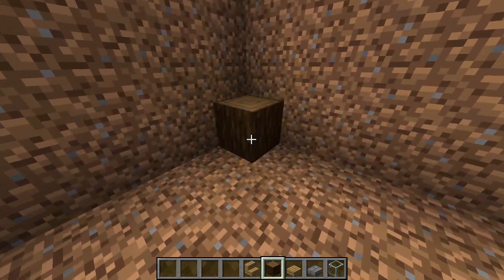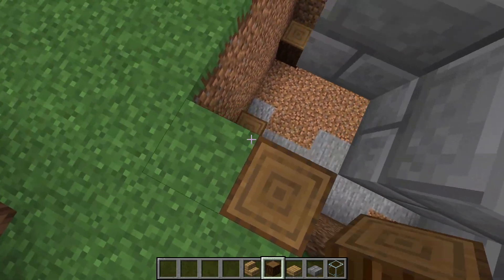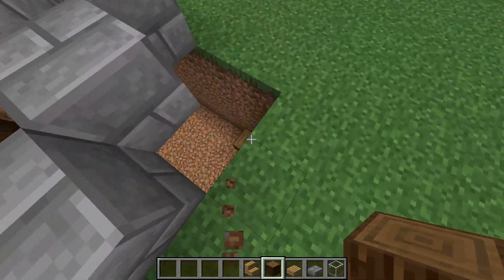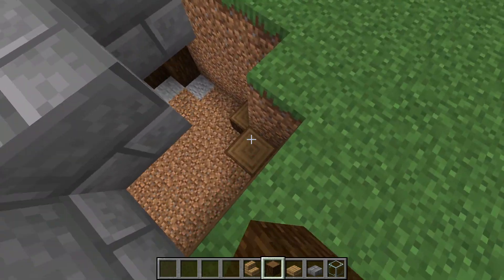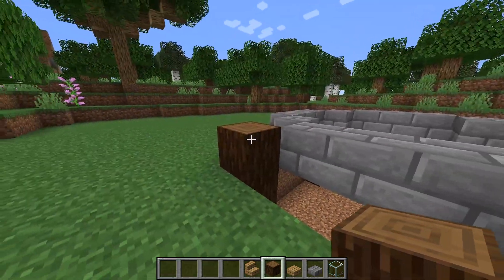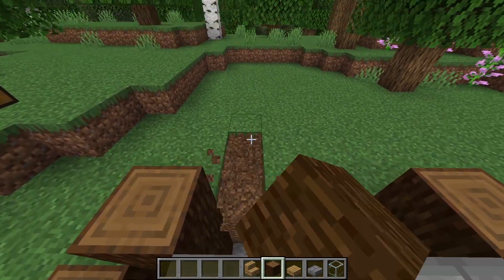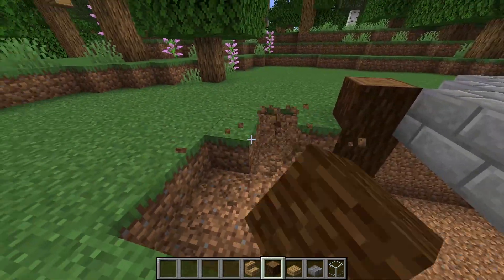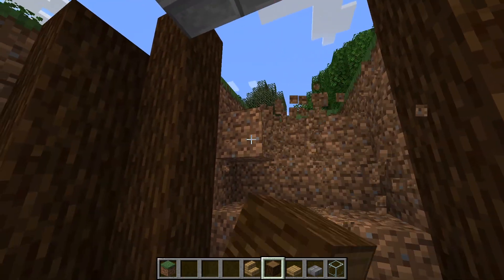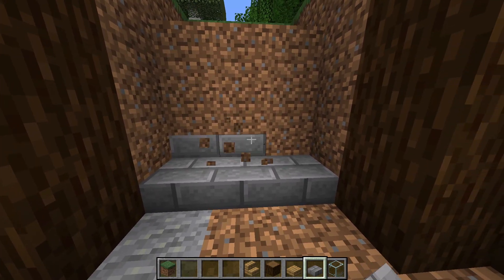Now we can place some logs here, there, there, and there — like that — and build these up all the way up. You don't want them sticking out of the ground though, so keep them level with the ground, apart from the ones where your entrance is going to be — those go all the way up. Now you can actually start digging out your staircase. Replace blocks as you go so you don't mess up.